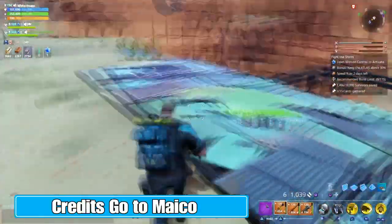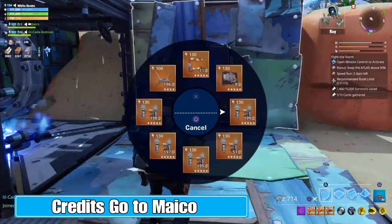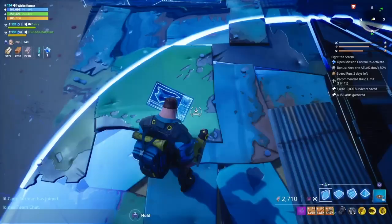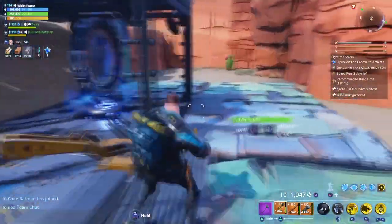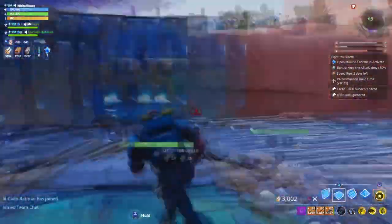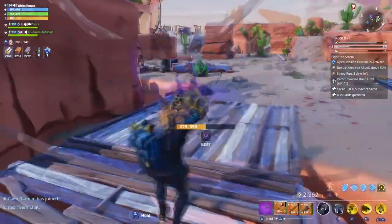I've always used it and always thought it was interesting. If you don't want to build too much but still protect the Atlas, it's a fast technique. It requires three constructors — you have to place your bases around the Atlas. This particular spot is kind of a horrible spot, but the atlases will make the husks avoid that side of the wall so they won't even attack it.